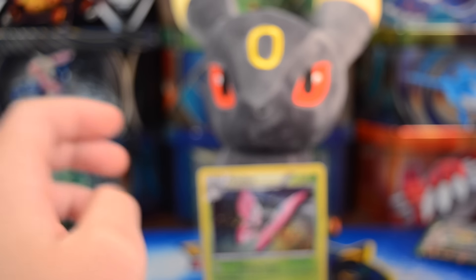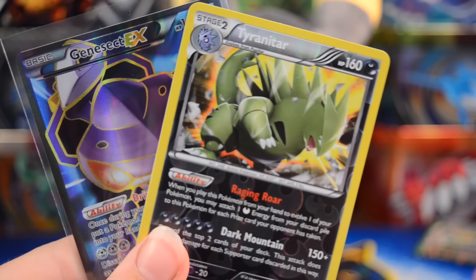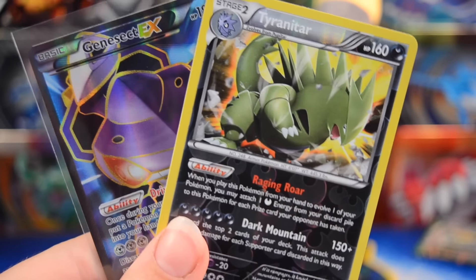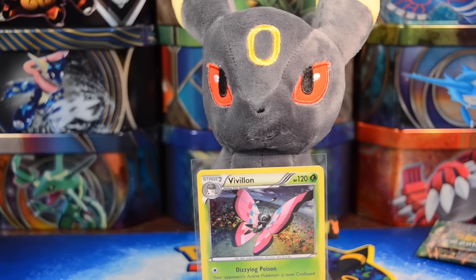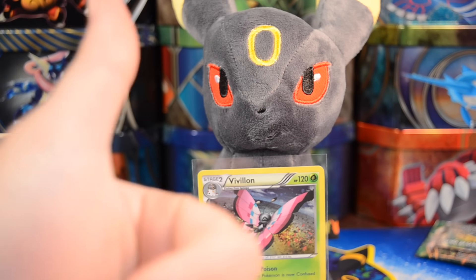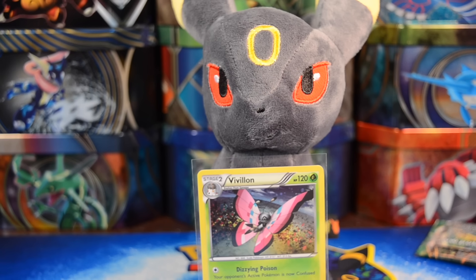So overall, our pulls were really good. Umbreon, you brought us some great luck in your first appearance on the channel. We got the Reverse Rare Tyranitar and a Genesect EX Full Art. Hopefully you guys enjoyed this video. If you did, make sure you leave it a thumbs up, click that subscribe button, and of course go out and catch them all.